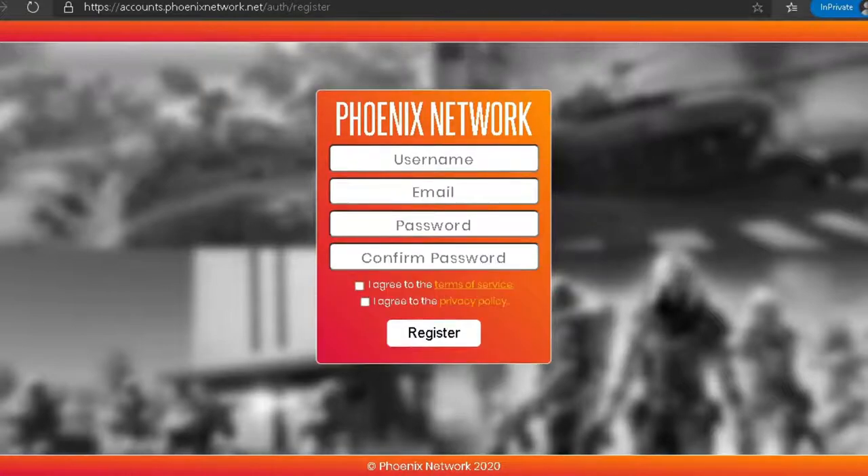Provide a username that you want for the game, an email address that they can contact you if they need to reset the password. Key in the password and accept the terms and conditions and then click on register.